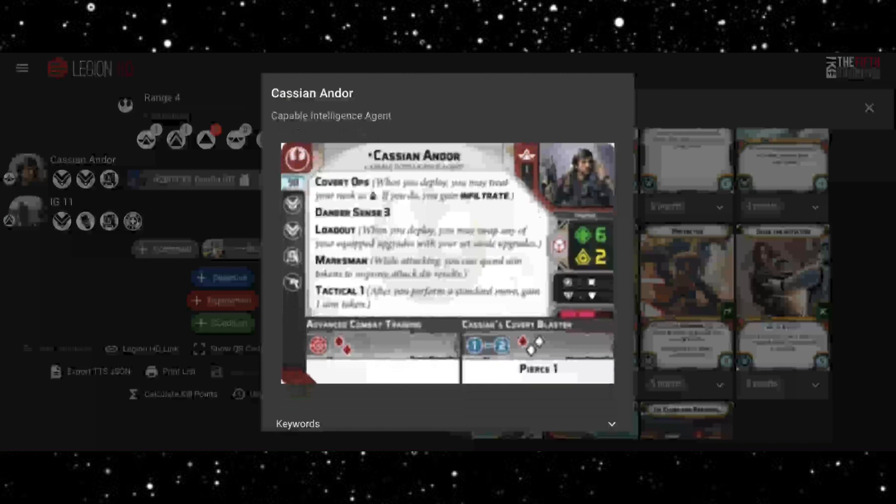Because we only have one commander in Cassian, we have to treat him as a commander so we can't infiltrate with him. But that's fine because we're mostly going to be focusing on his sniper anyway. Danger Sense 3 shouldn't play into it too much — we're hoping not to have him shot too much. Loadout is unfortunately not that relevant because we're not taking many upgrades. Marksman is really key — it lets him upgrade his dice when he spends an aim token. A lot of the time with Cassian you'll be stationary with the sniper, aim and shoot, and you'll have that dice to improve his red and black die.